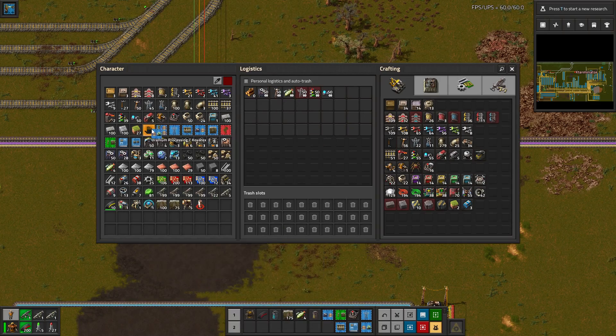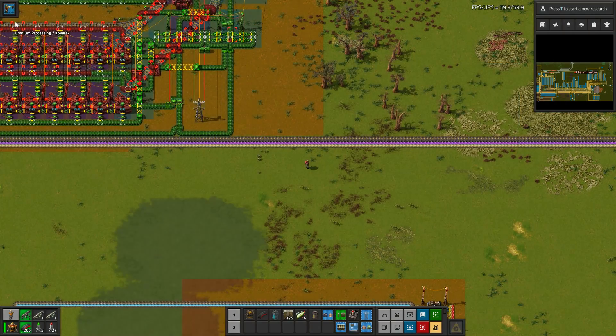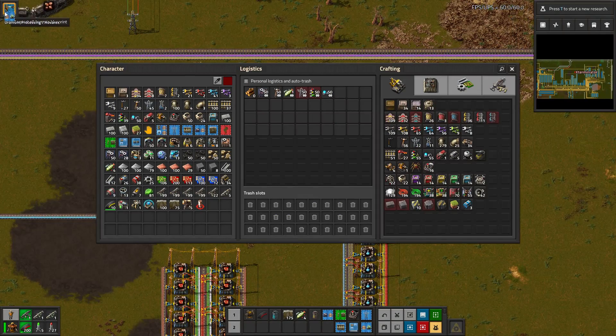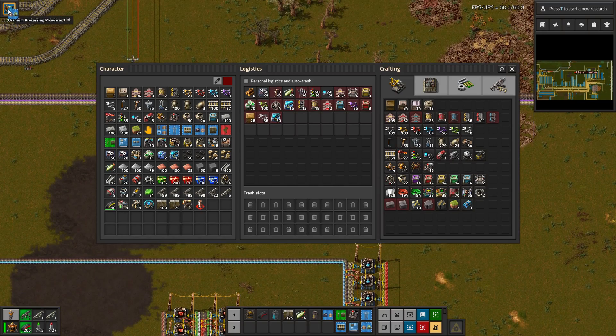So I'll take this nuclear blueprint here and click this button — you'll see it pop up. The blueprint name is in the way, but basically it lets me request items. If I click this, you can see it's now added every single thing in that blueprint to my request slots. And if you keep clicking with the same blueprint, it'll add another full amount to the request.